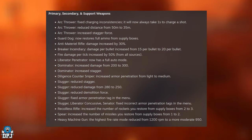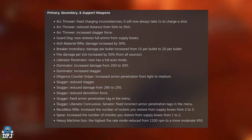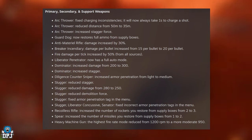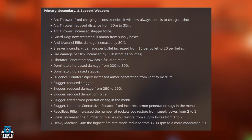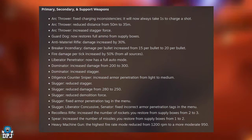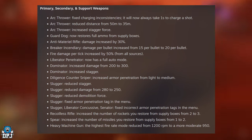The Slugger: reduced stagger, reduced damage from 280 to 250, reduced demolition force, and fixed the armor penetration tag in the menu. The Liberator Concussive and Senator also had incorrect armor penetration tags in the menu fixed. The Recoilless Rifle: increased the number of rockets restored from supply boxes from two to three — good change.